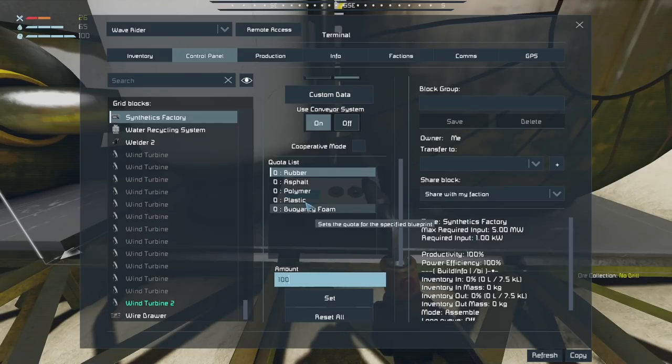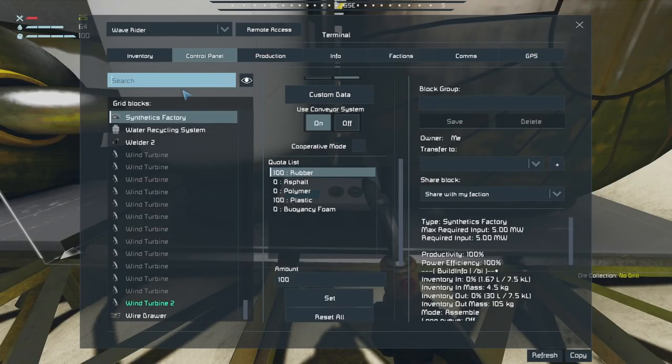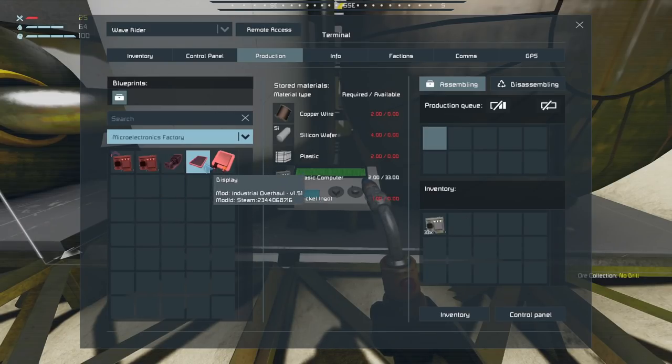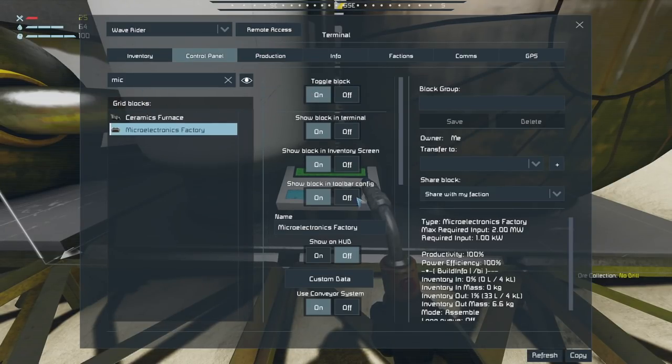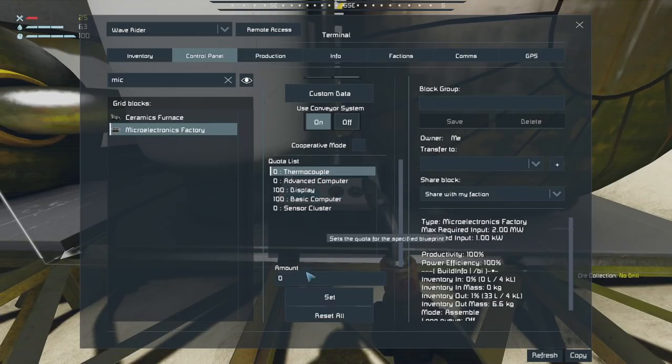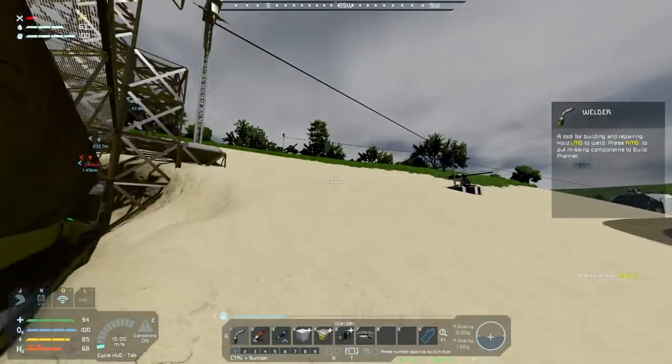Now we have plastic products - this is awesome! I want to get that plastic first. We can go back to the microelectronics factory, which needed plastic for displays and such, and say: microelectronics, make me 100 thermocouples and 100 displays please. They can take in aluminum and plastic and make awesome things. We're kicking ass here.